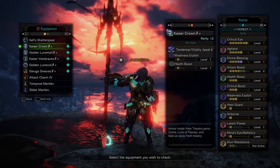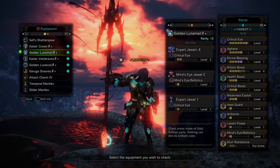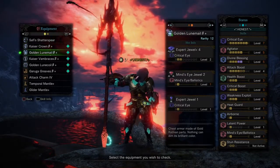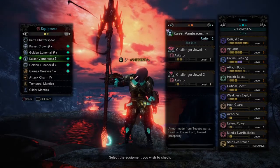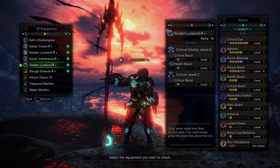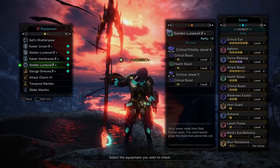Kaiser Crown B+ with Tenderizer Vitality Drill 4. Golden Loom Mail B+ with Expert Drill 4, Mind's Eye Drill 2, and Expert Drill 1. Kaiser Vambraces B+ with Challenger Drill 4 and Challenger Drill 2. Golden Loom Coil B+ with Critical Vitality Drill 4.